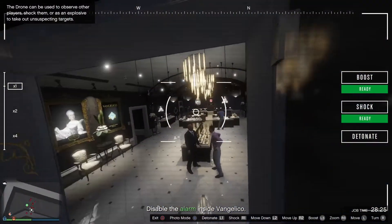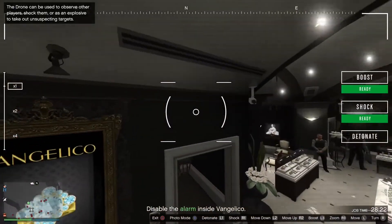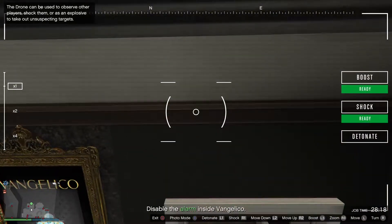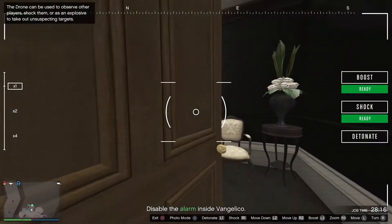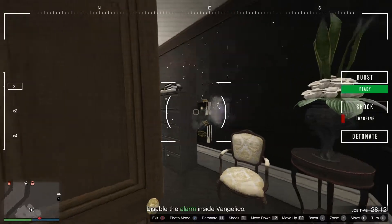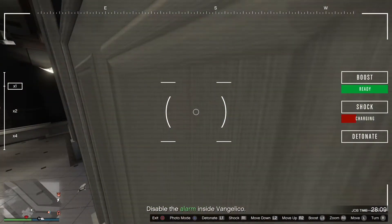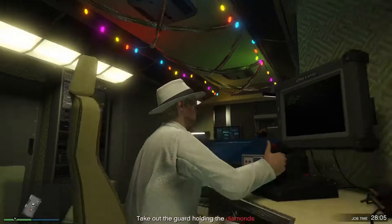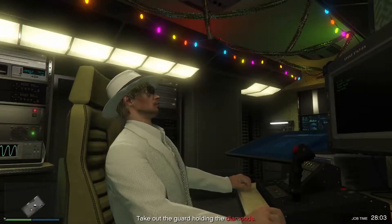Here you can see the drone footage for the Diamond Shopping mission. Going on inside, there is an alarm in here that one needs to disable. There we go — that's the alarm. We fire a charge and there we go. The drone is going to cut out but that's no problem. That is the drone footage for the Diamond Shopping mission.